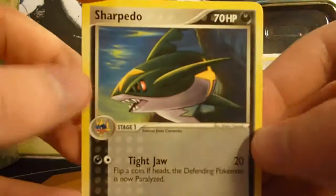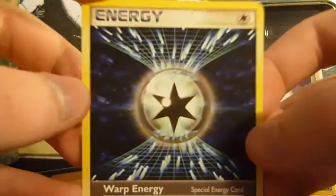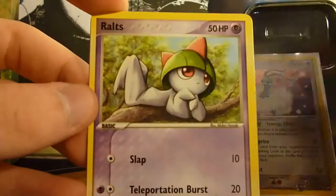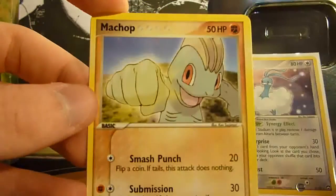Now, this has two bendy cards, so probably another holo. We have a Sharpedo, Warp Energy — very nice, I like that card — CDOT, Slakoth, Ralts, Omanyte again, Machoke, and a Master Ball Reverse.